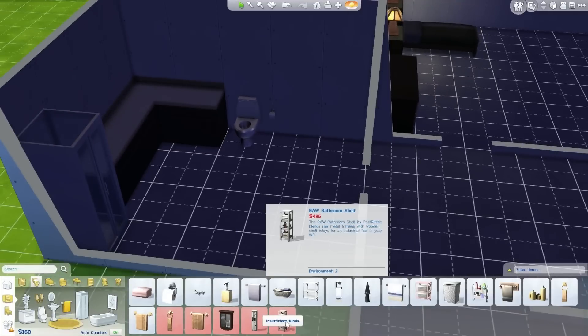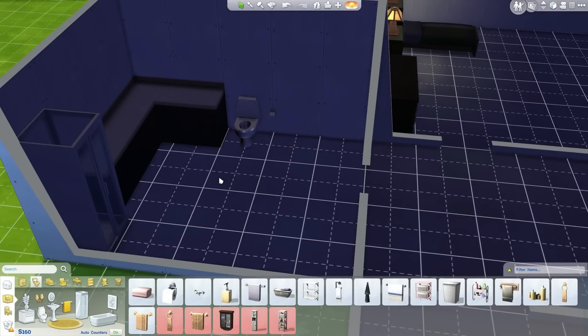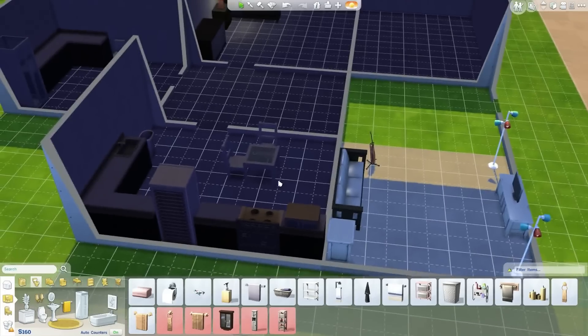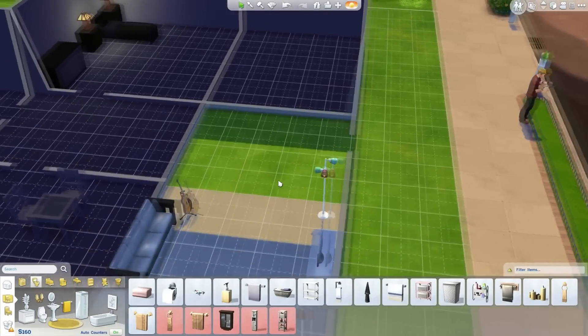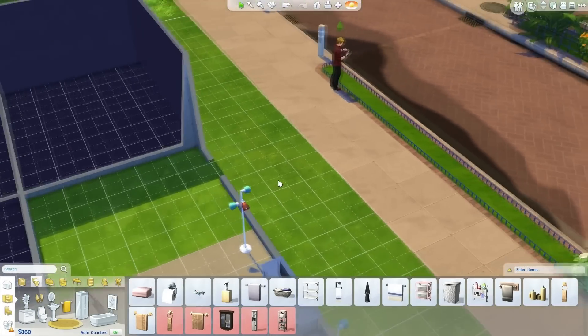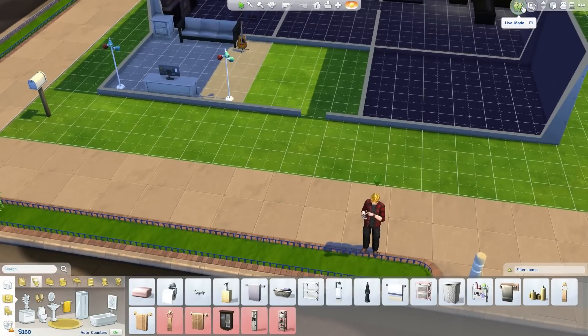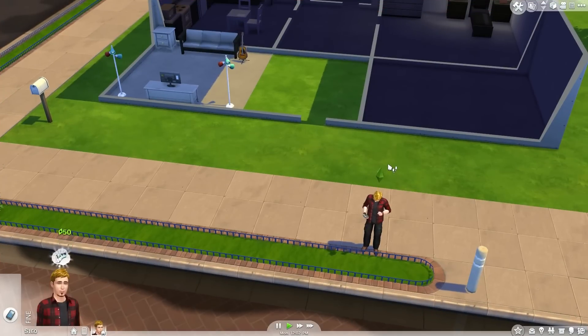Oh my god, we're out of money. Okay, well, that's about it, I guess. Oh my god, where are they going to wash their hands? We're going to have to wash our hands in the freaking kitchen. Oh my goodness. Well, that's pretty sad. That's a sad house, Mr. 848. Let's start playing. You thought we were playing before, and you were wrong.